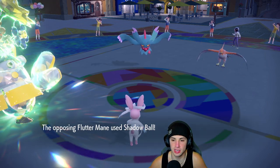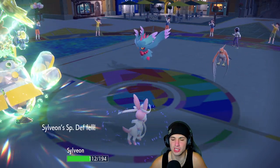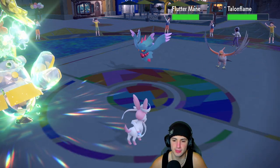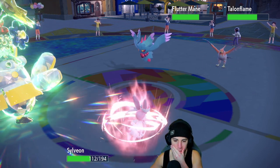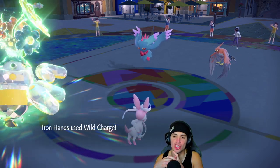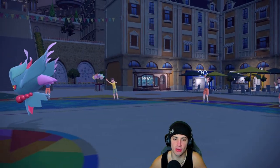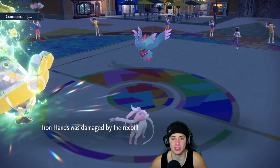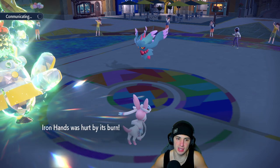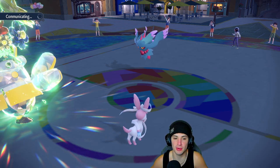Oh lucky — and of course the Special Defense drop. We got the Throat Spray boost though — Wild Charge should KO. Get it on out of here, beautiful! Even with the burn we're KOing no problem. Now Flutter Mane comes out, probably a problem, and I think Iron Bundle comes out here and it's able to just Freeze Dry me. Kind of sucks but it happens — we already know it's coming and there it is. The Bundle is a problem.